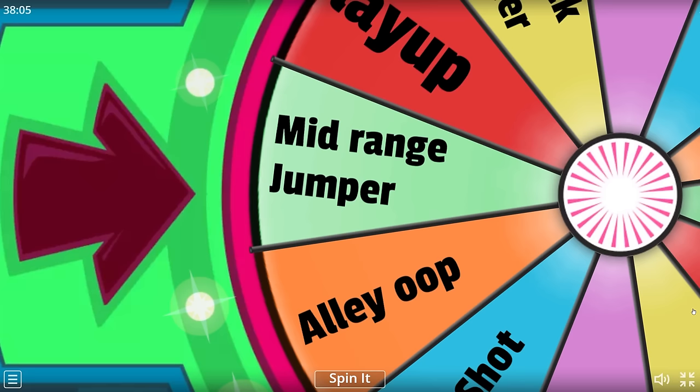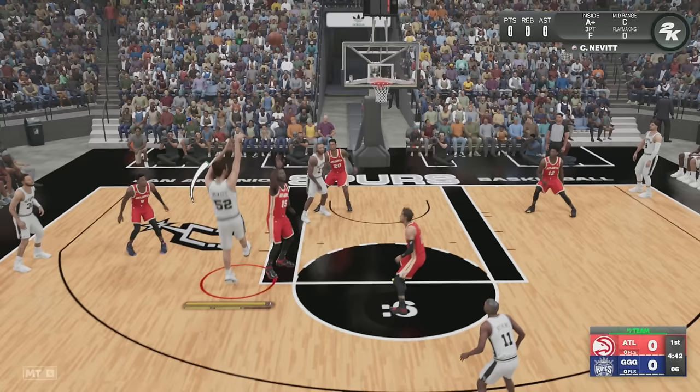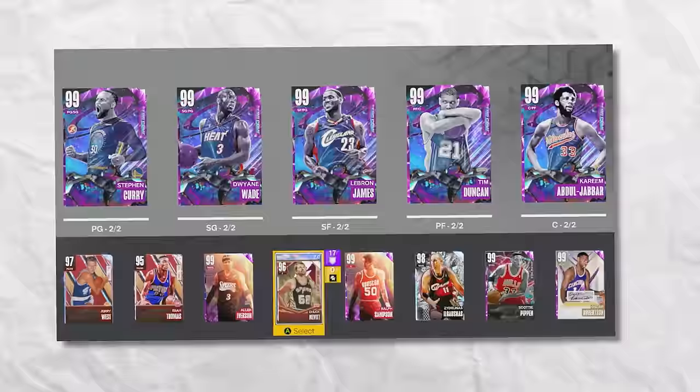Next up, we have Chuck Nevitt standing at 7'5". For his challenge, we need to hit a mid-range jumper. He's 7'5", so I'm just going to go ahead and shoot in his face.